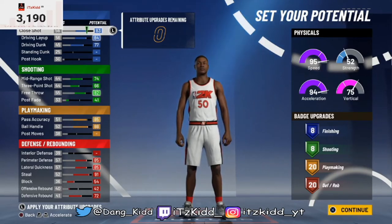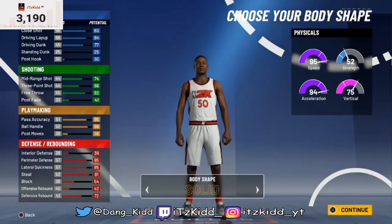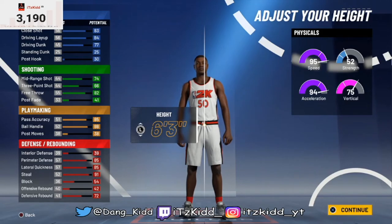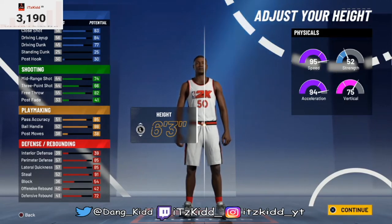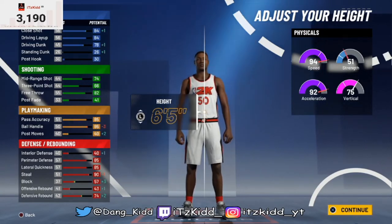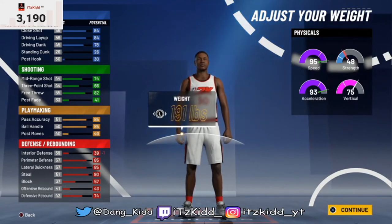Pick your body shape. The default height is six-three — these are the stats at six-three. But this is where the finesse comes in: this is how you get contact dunks. At six-four, then six-five, your driving dunk goes up plus one each time. So we're going to go with six-five. Make sure you choose six-five, then lower your weight all the way down to get extra points toward your speed.